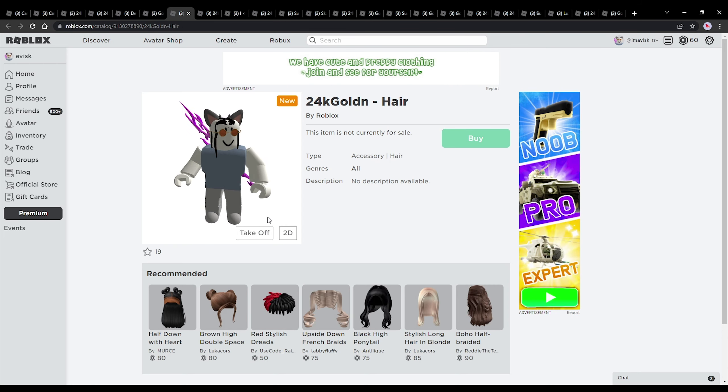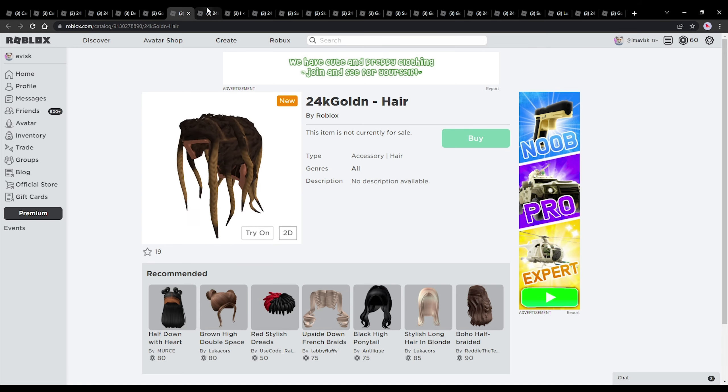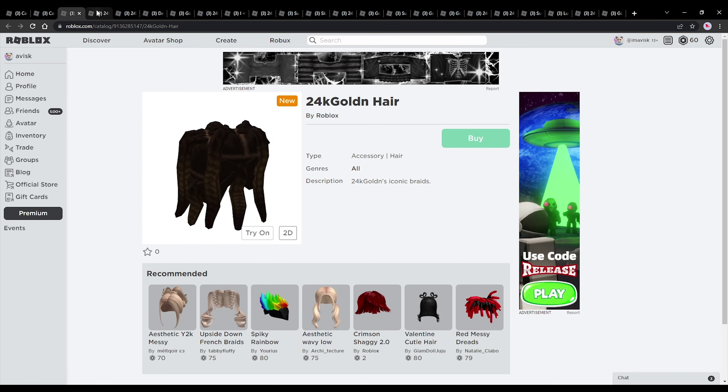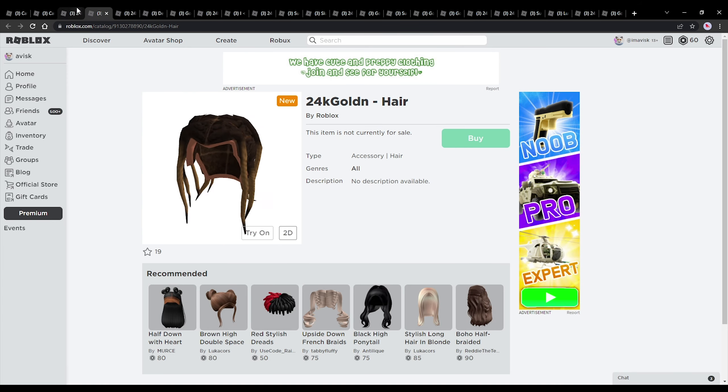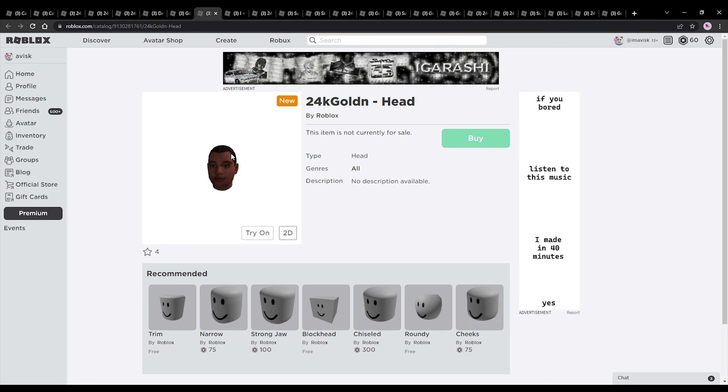Next up we have another hairstyle. I feel like this one might be the one for the afro bundle, but I'm not entirely sure because these two hairstyles actually look different. So this one might be for the afro bundle — currently we only have the hat, but I'm pretty certain we're going to be seeing a brand new afro character.